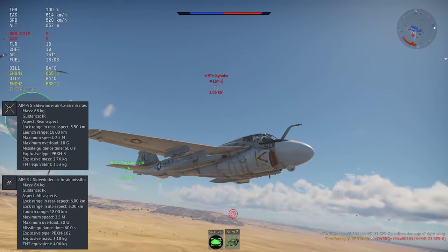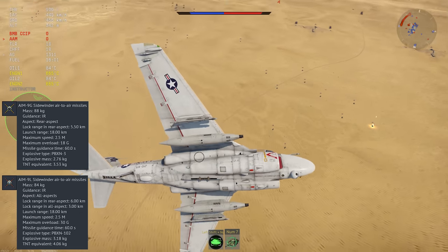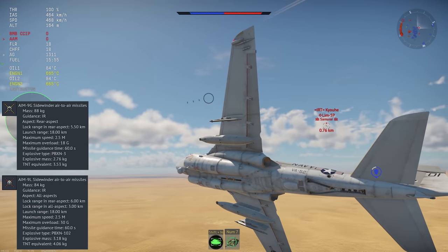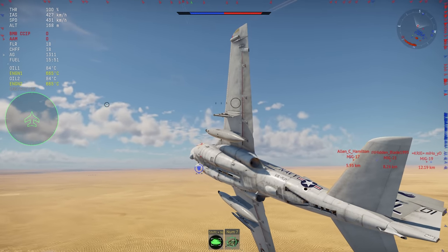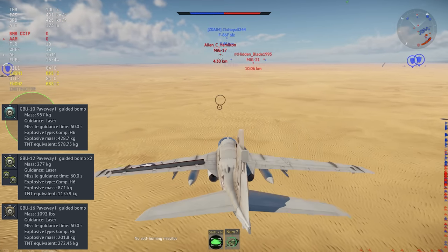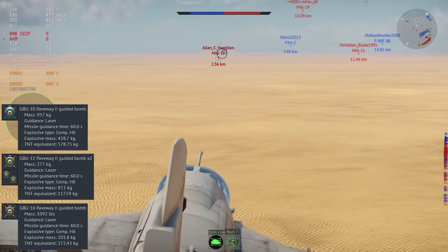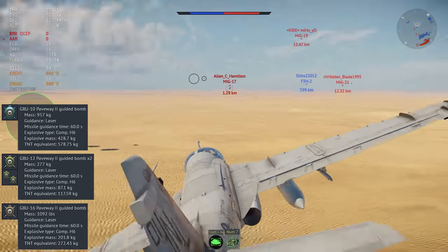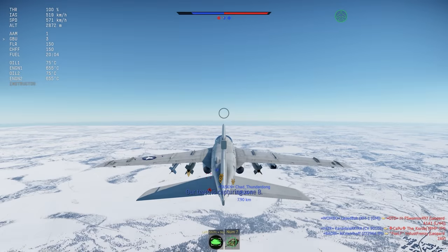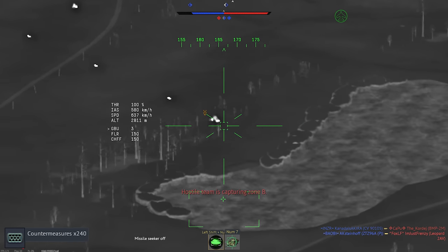The air-to-air missiles it carries are the AIM-9G and AIM-9L. Since it's a premium jet, both are unlocked by default, so you effectively get the AIM-9L, currently the best sidewinder in the game, with all-aspect tracking, 30 Gs of pull, and good range. It can also carry three different kinds of laser-guided bombs: the GBU-10, 12, and 16 — all members of the Paveway 2 family. The GBU-12s can be taken in pairs and are the smallest, usually needing a direct hit to take out targets, but the 10 and 16 both pack more punch with a larger blast radius. The plane has built-in countermeasure stores, and can also take external dispensers which give an additional 240 countermeasure charges each.